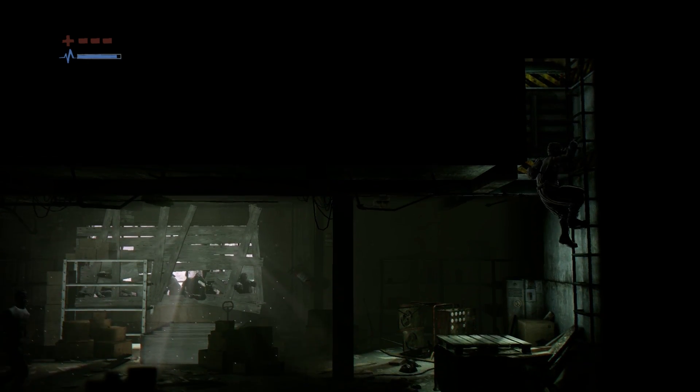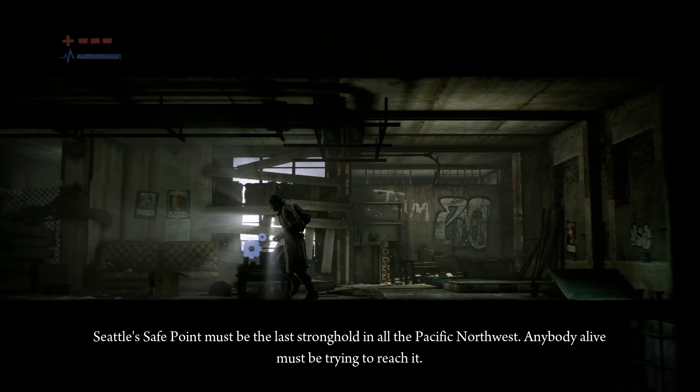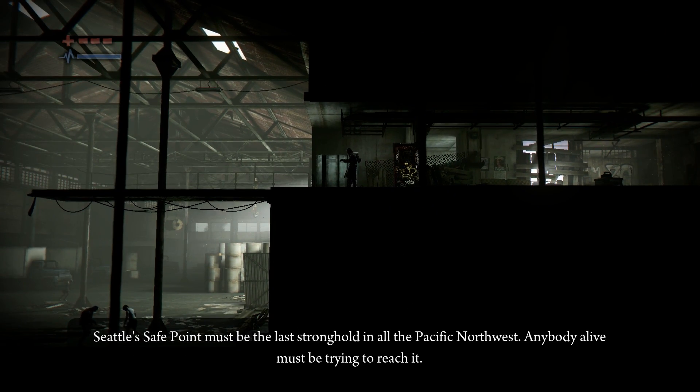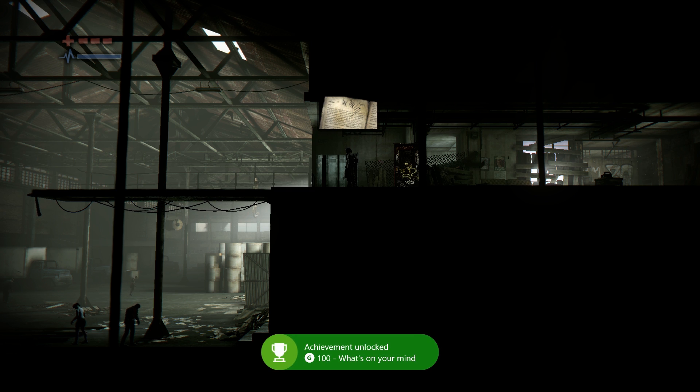Once the game starts, head right until you come to a ladder, then climb it and turn back on yourself. You'll soon come to a locker — crack it open to find a heartfelt diary entry detailing one survivor's desperate plight, and more importantly an achievement. You can fill in both the backstory and your gamer score in one go.